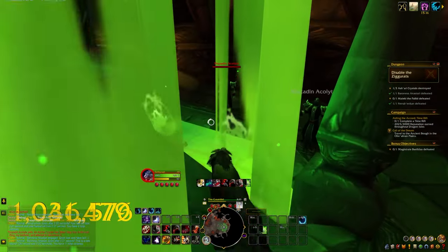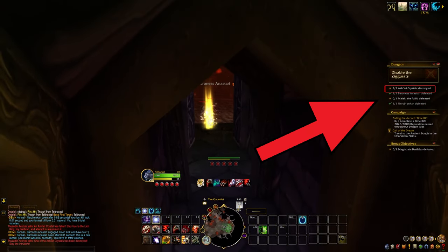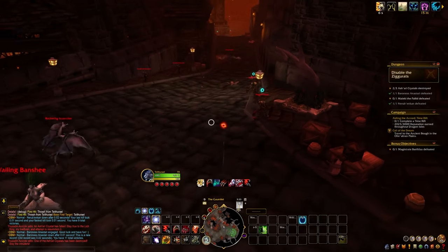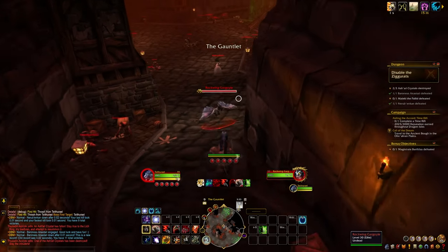Here we are in the second ziggurat after killing the Baroness, and we've killed the second crystal — you can see on the right-hand side we have two of the three Ashari Crystals destroyed. I'm now once again stealthing and going past these guys. They actually aggroed — whatever, just thrashed them — and I'm going to try and charge onto the gargoyle.